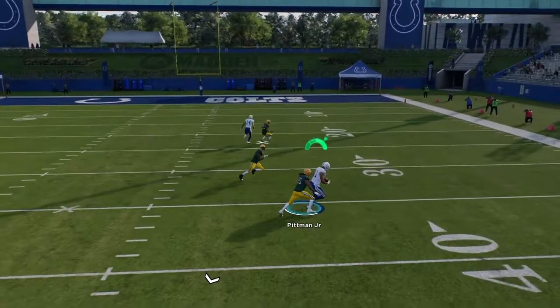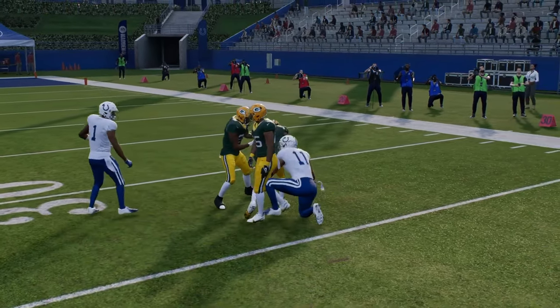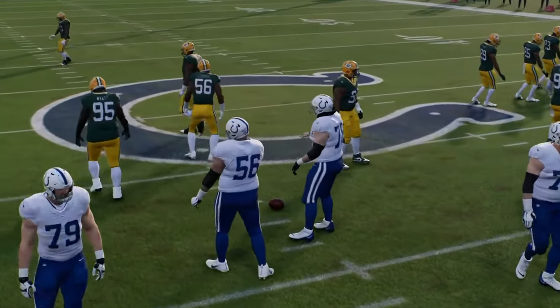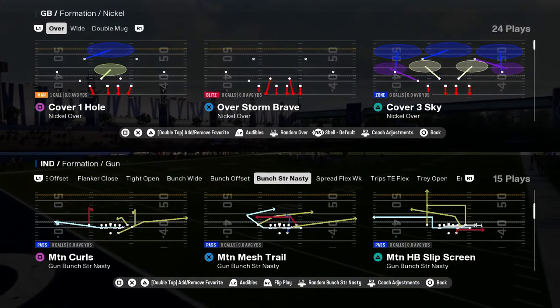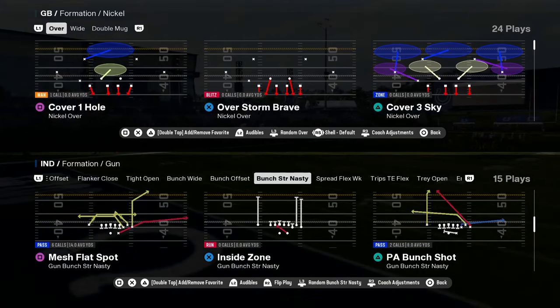So you see how we're cooking up some dots out of this bunch strong nasty — super good playbook. The Colts playbook to me is the clear cut best. If you want to win more games, master this playbook. If you master this playbook, this gives you every tool you need to win at the absolute highest levels of the game. You have mesh flat spot, wide trail, dagger, the slip screen out of bunch strong nasty this year.